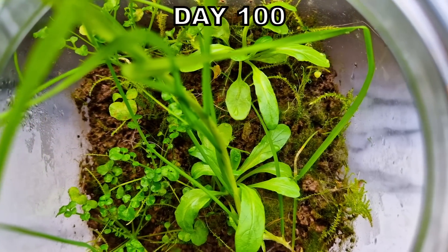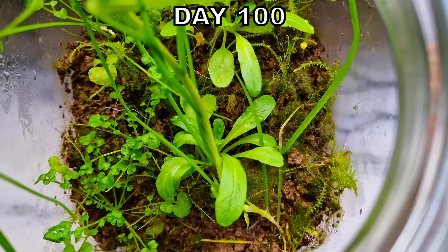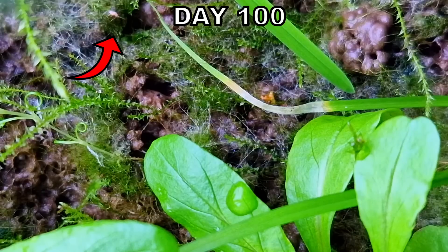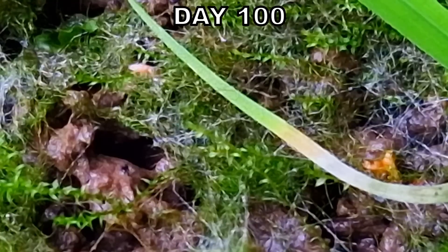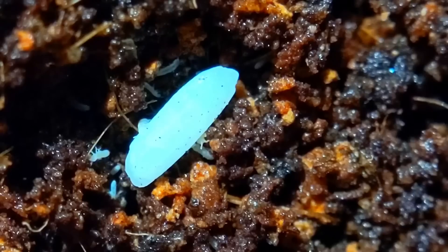But when I was filming this I noticed something moving. There is a little springtail. These are little animals that are very important for the terrarium ecosystem — they will eat the mold that appears and keep your ecosystem healthy.